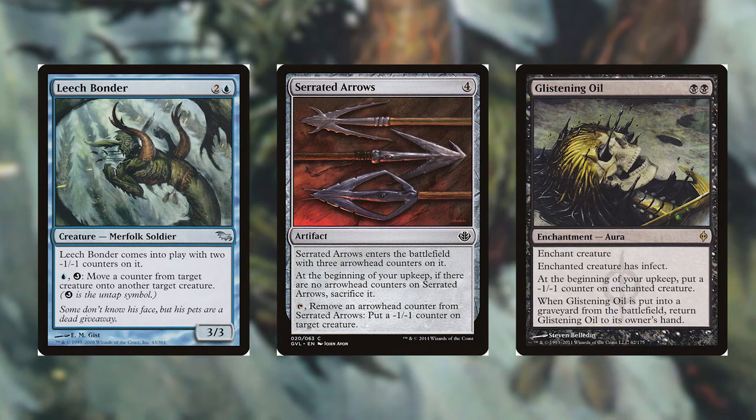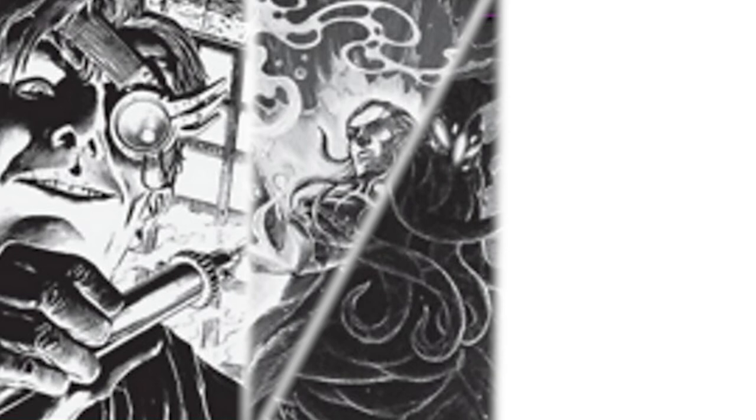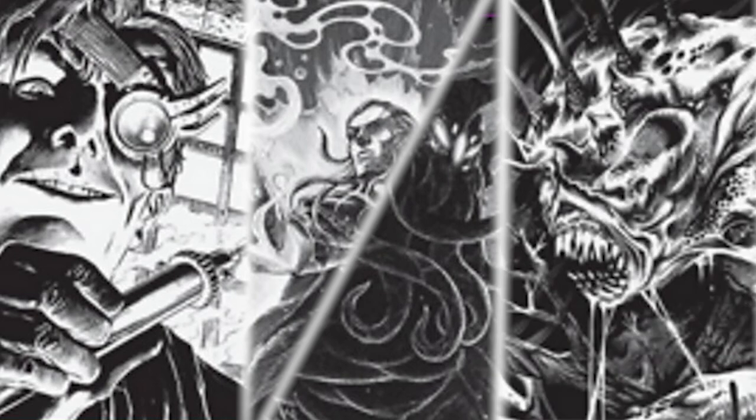Quick recap: Geralf was a zombie token generating deck focused on creature toughness. Runo is a Kraken, Leviathan, Octopus, Serpent tribal deck with graveyard recursion. And Toxrill proliferates slime counters and makes copies of himself.